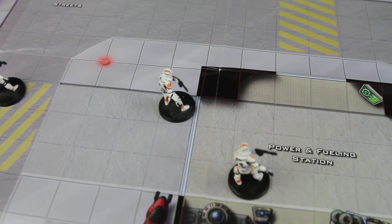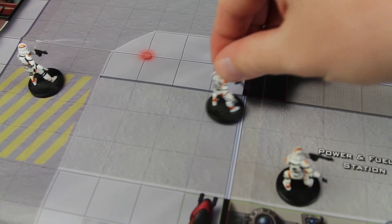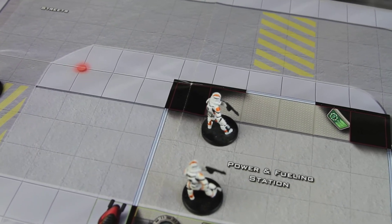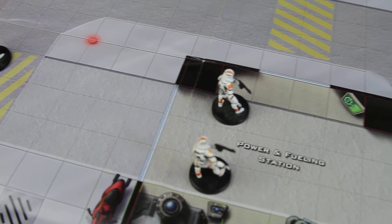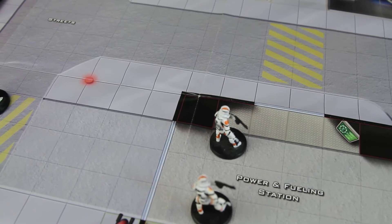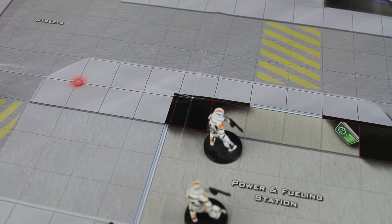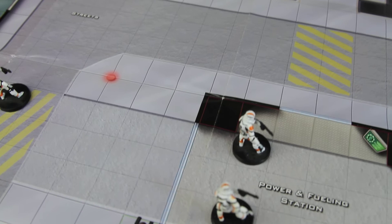Next turn, when they get to move again, once that miniature leaves and is no longer touching the door, it shuts. It shuts in that phase — because obviously you're moving two miniatures each phase, you move two, your opponent moves two — so at the end of the move phase for those two miniatures, the door shuts because there's no one touching.